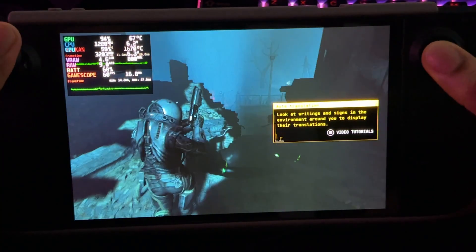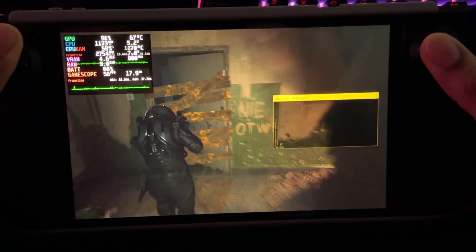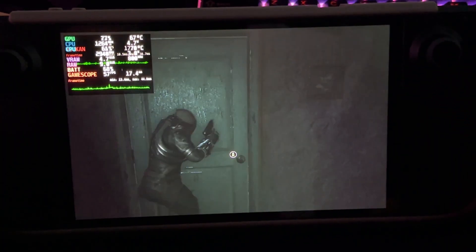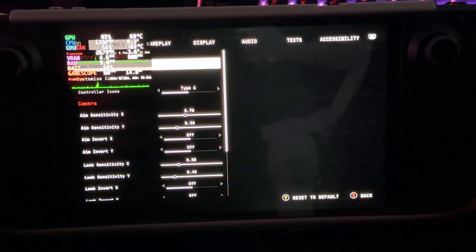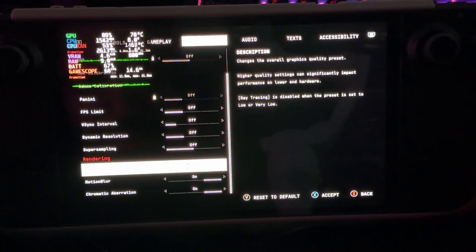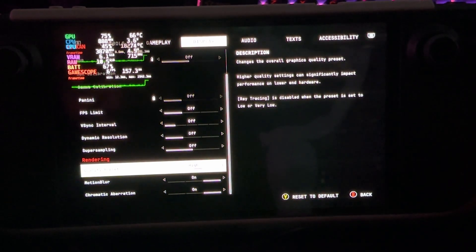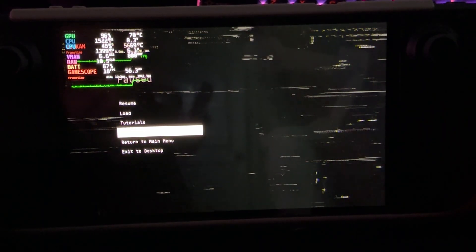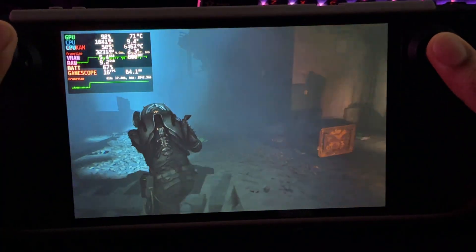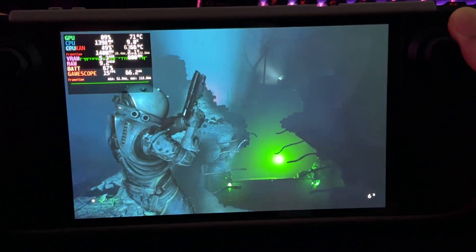This means we can start to play around with settings. First off, I want to switch to high. My thought is that switching to high is going to instantly drop our frame rate. But let's try it, because now it starts doing ray tracing. My theory has been confirmed — we're sitting at 15 to 18 FPS. It is still impressive because you're ray tracing on the Steam Deck, but it's a little too much to handle for the Steam Deck OLED.